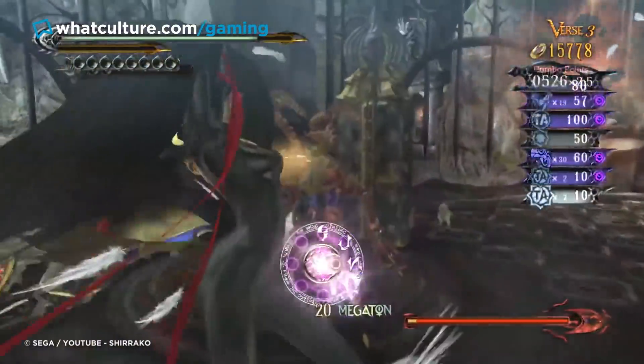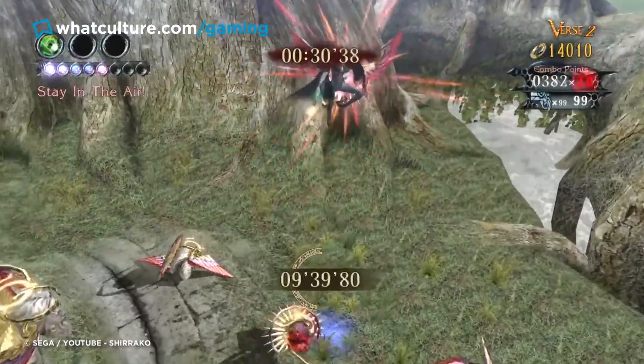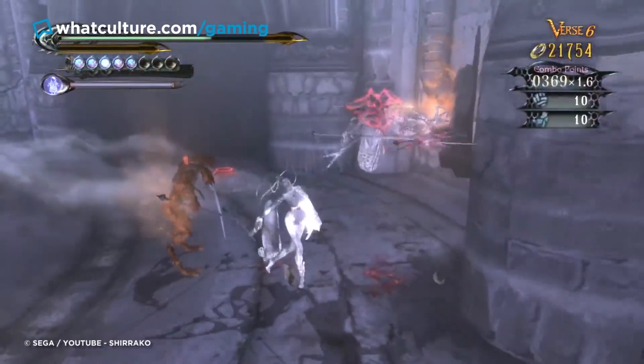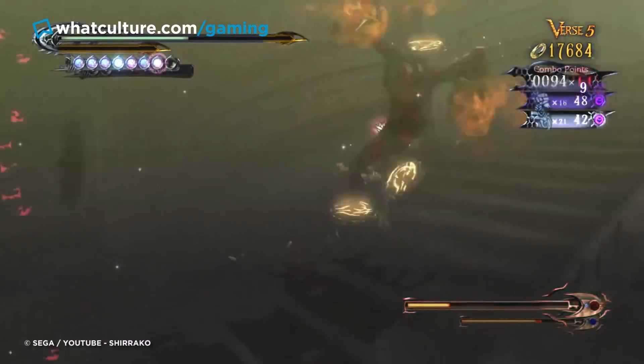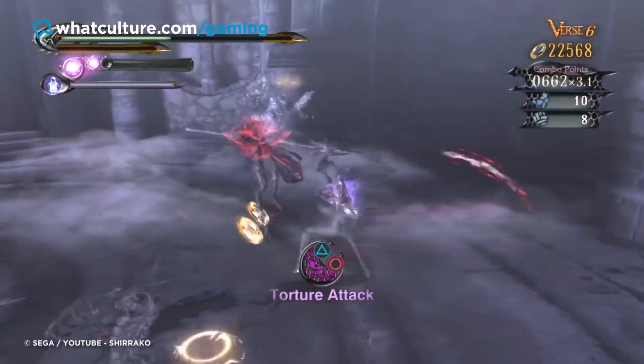Dodge Offset is extremely tricky to master, but it also makes Bayonetta considerably more enjoyable to play. If you're planning on conquering the game on higher difficulties, this is basically a necessary skill. It's also included in many other Platinum Games titles, where again, it's generally not even explained up front for some baffling reason.